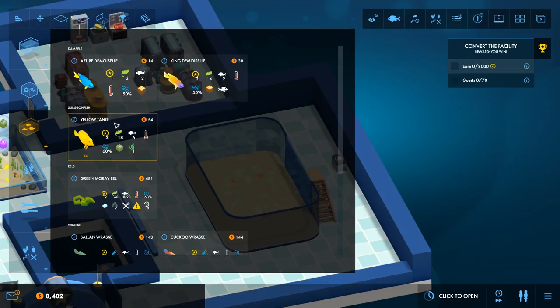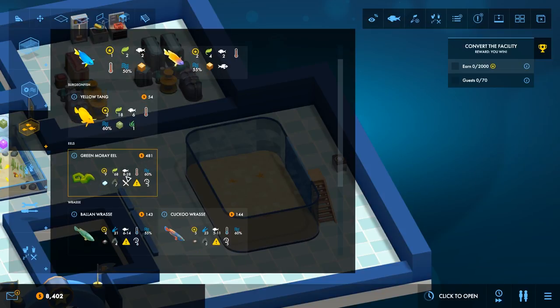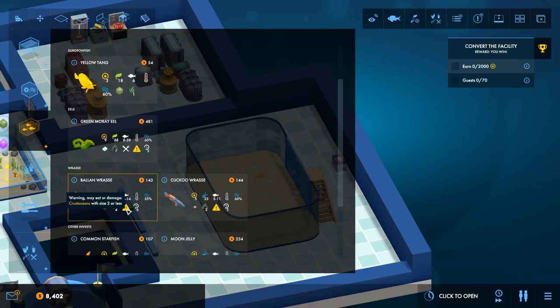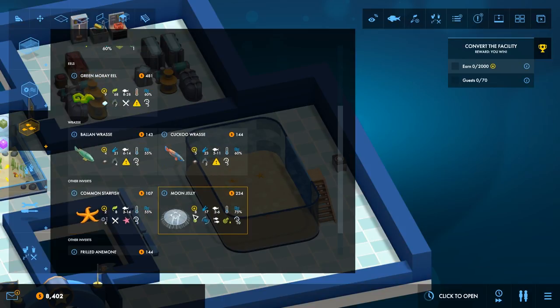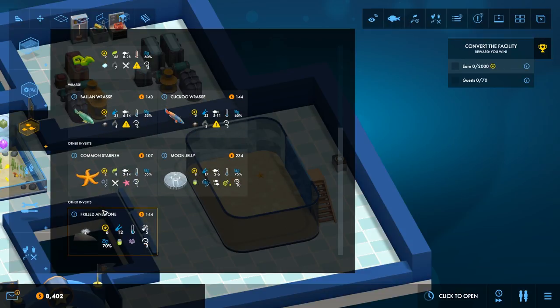What kind of cold water fish do I have? We now have a green moray eel which is massive. Cold water - we've got cuckoo wrasse and balloon wrasse, starfish and moon jelly. The moon jelly will probably need to go in its own special carousel tank. So I could put a little carousel tank in around here as well - that would be quite cute. It could share with the... that might be quite nice actually. It would be a reason for people to come around here as well - it would sort of filter them around.